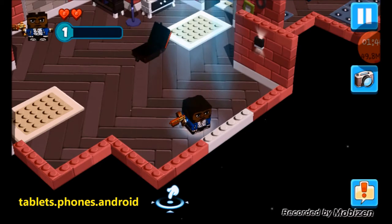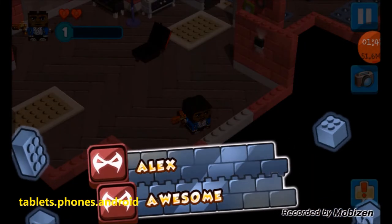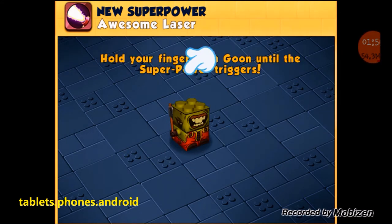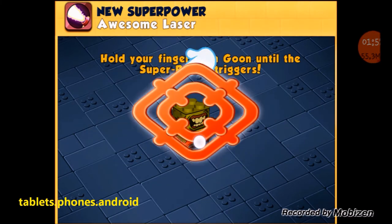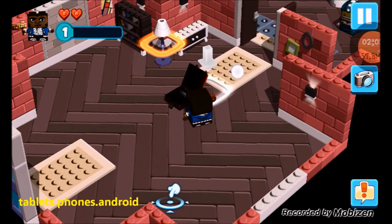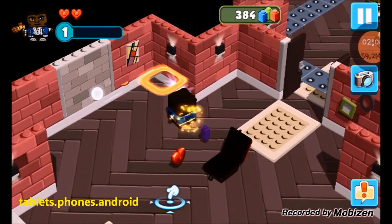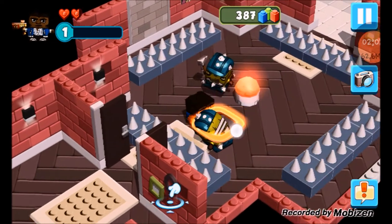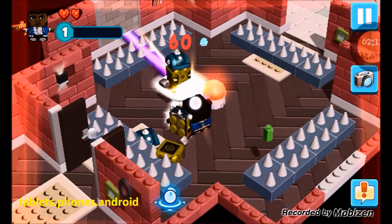All right, now awesome, let's do it! We're going to play right now as awesome Alex. We have some super power here. With the blaster, when we hold our finger on the enemy the blaster will start. Okay, there is an enemy.